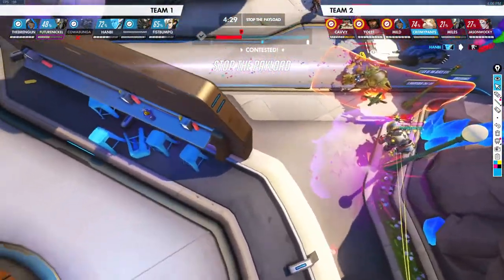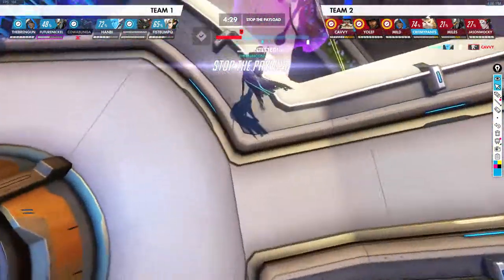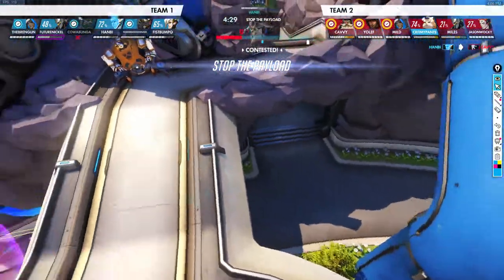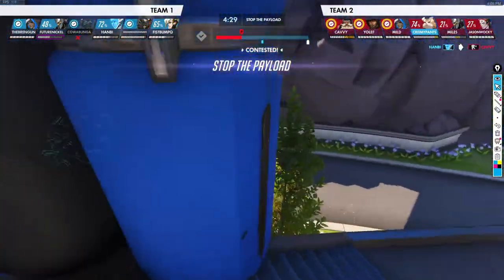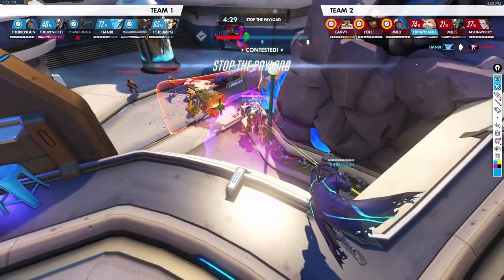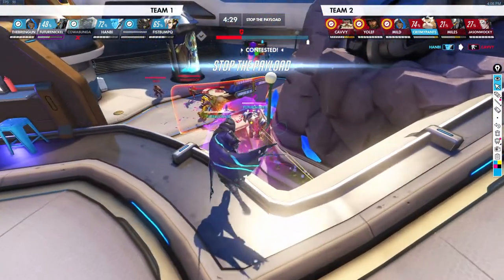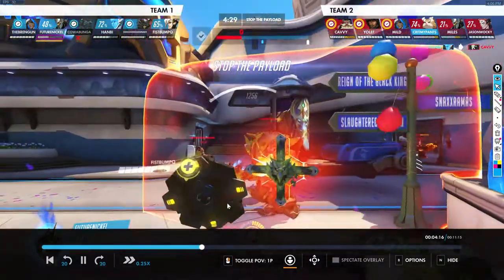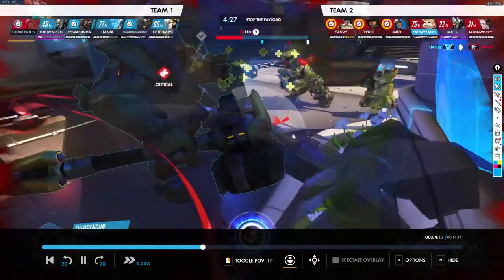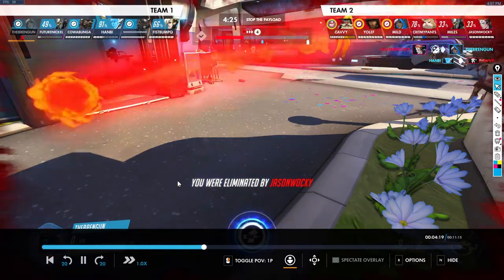Stay up here because when you're up here you can support your teammates from this angle, turn around and support teammates back here, or always rotate back behind your teammates. I just say take this high ground and keep it until someone pressures you out of it — like this Ball who's sleeping, but your Echo's gonna deal with it. So don't worry about that. Instead of dropping down — your Rein might not be saveable in that situation.